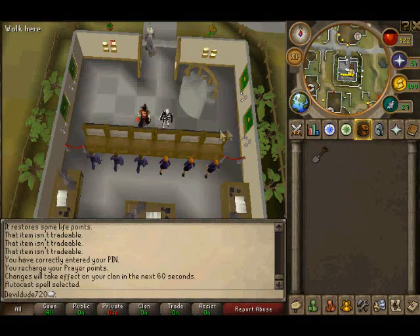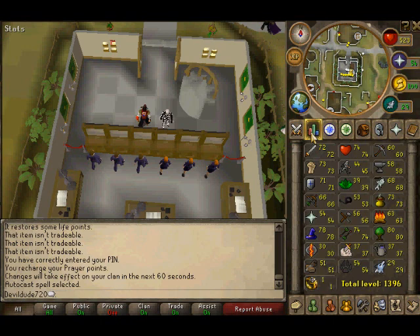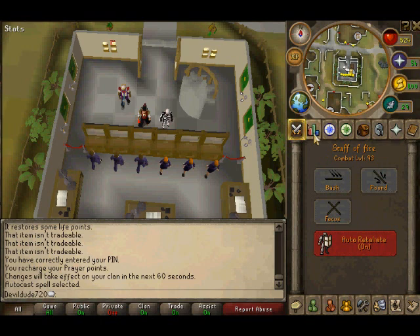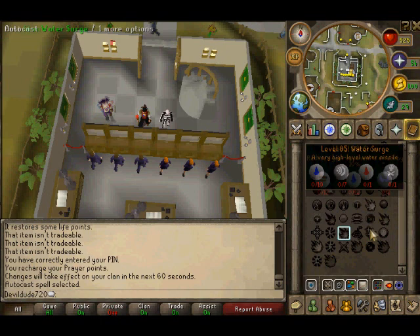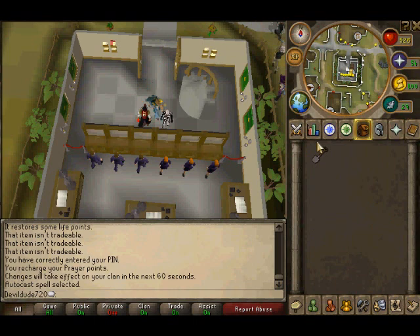What's going on guys, Devilaser here, and this is my Barrows guide. This guide is mainly for people around combat level 93. If you are above 100 and have the skills to do the salamander method or the magic dart slayer method, stick with those, because honestly this one is too under-leveled for you.